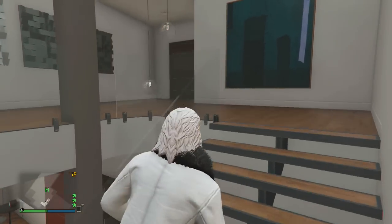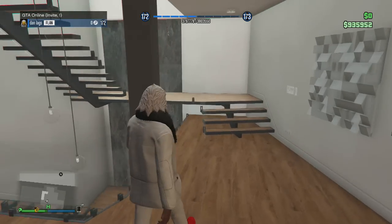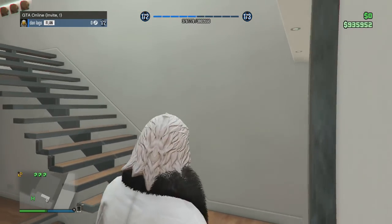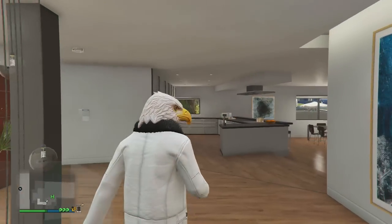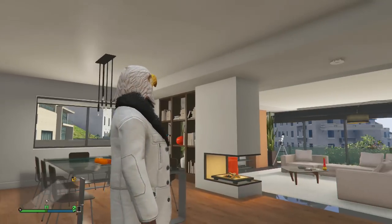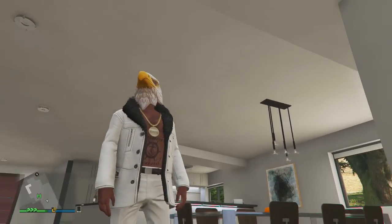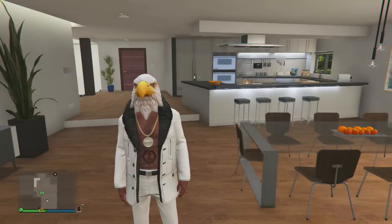That's pretty much it for the interior of my brand new living space. Eight hundred thousand dollars well spent. I still have just under a million dollars left over, so I'm still rolling in the deep. Maybe I'll buy some new cars and fill the rest of the garage. Thank you guys very much for watching — it has been the mythical, majestic, magnificent Eagle Man, the official vigilante of Los Santos, in his new living quarters. Loving this new update for GTA 5. I will see you on the next one — peace out!